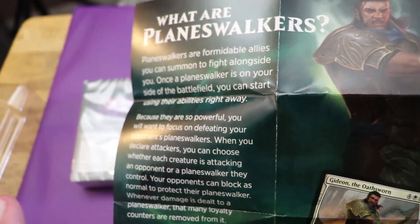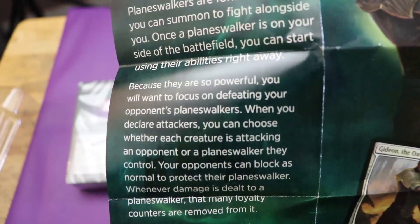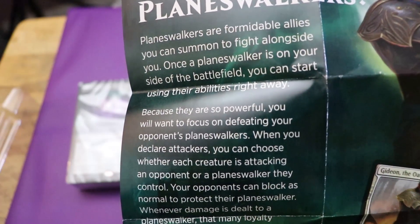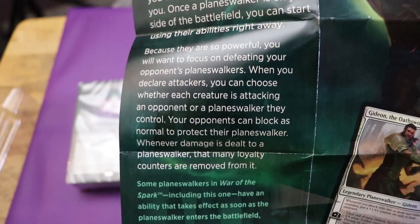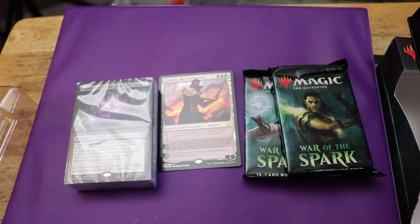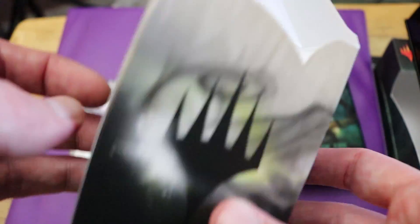On the other side we have 'What are Planeswalkers?' — Planeswalkers are formidable allies you can summon to fight alongside you. Once a Planeswalker is on your side of the battlefield, you can start using their abilities right away. Because they're so powerful, you'll want to focus on defeating your opponent's Planeswalkers. That's some pretty basic stuff — I got bored halfway through that, we're just gonna stop. See the box artwork here? That's not too shabby. You've got Gideon on the front with some crazy black swirls. Honestly, this is a nice looking box.